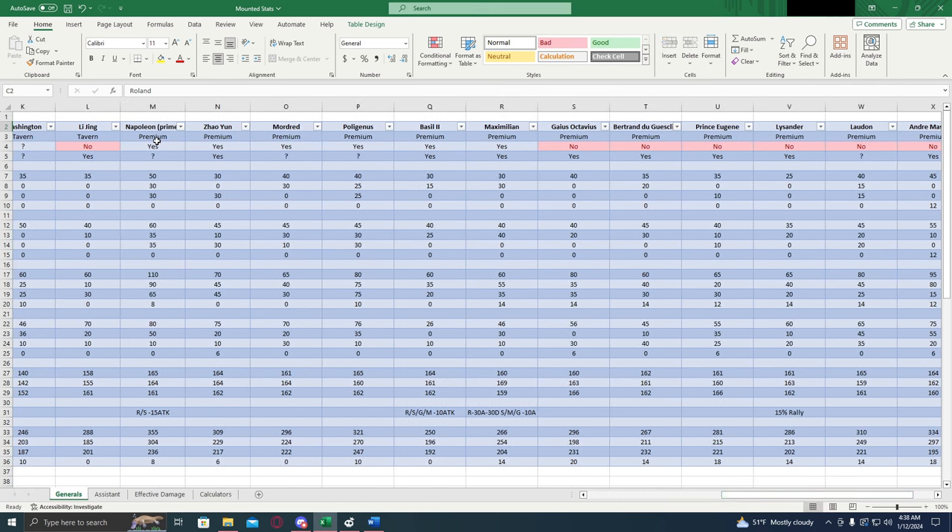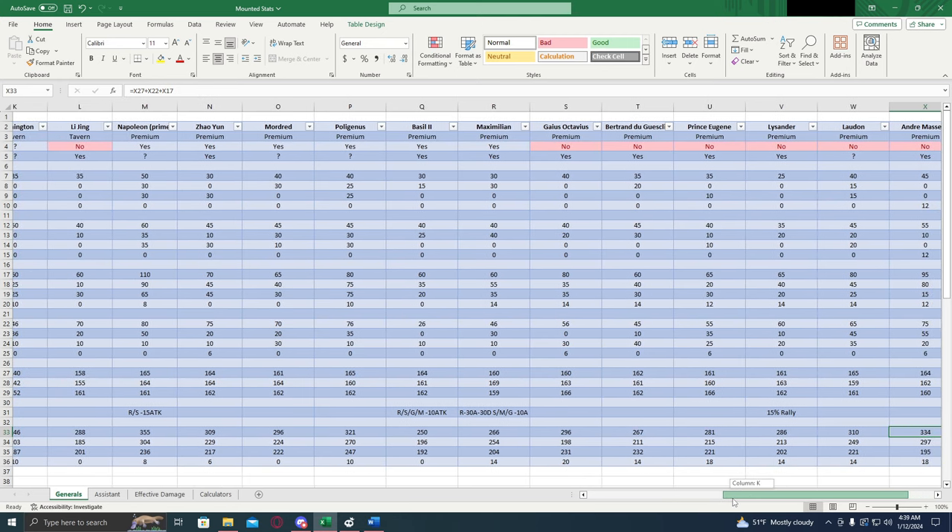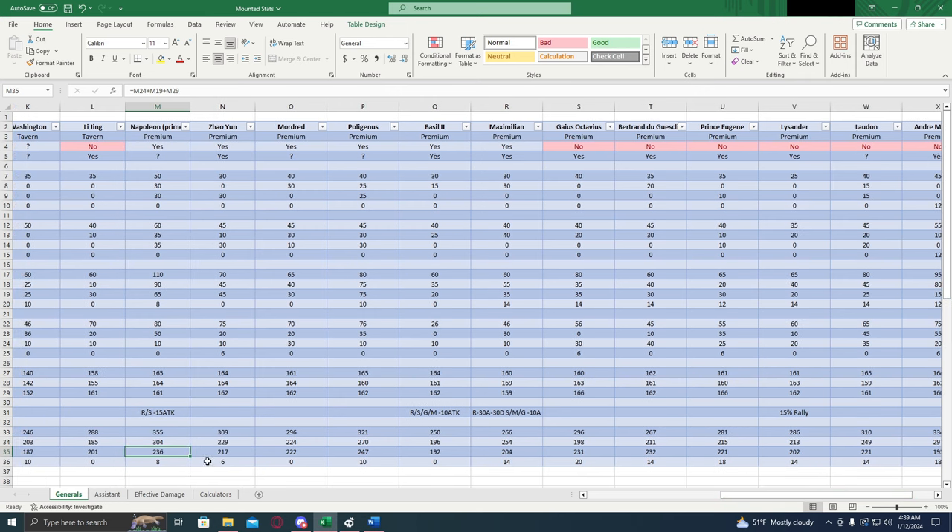Now we're going to talk about the premiums. Napoleon Prime — as you can see, 355% attack. Once we get a skin on him and get his covenant fully done, that's going to give us an extra 30% attack and an extra 5% march size, which is really going to be a night and day difference on him. And that's going to put him clearly as the highest damage attacker in the game — nobody is even close. 334 on Andre Massena, but that's just nowhere near. He also has a range agent siege negative 15% attack, so that's pretty good. Defense stat is really high — 300, 236 health. Overall, he is possibly the best mounted general, but we'll get to that later.